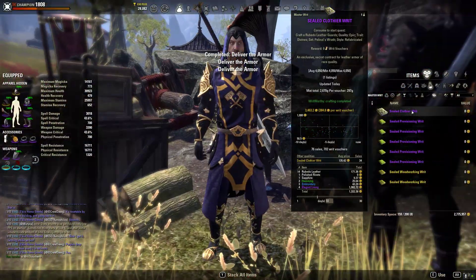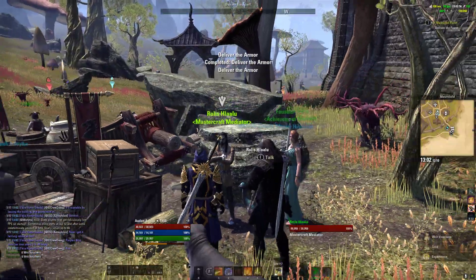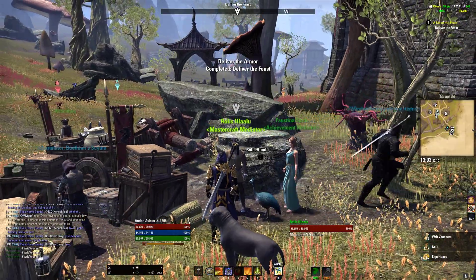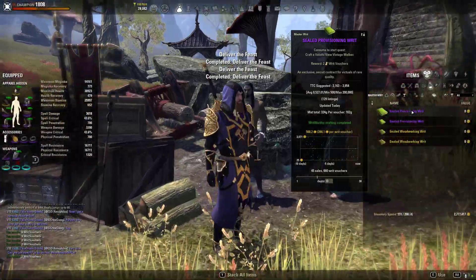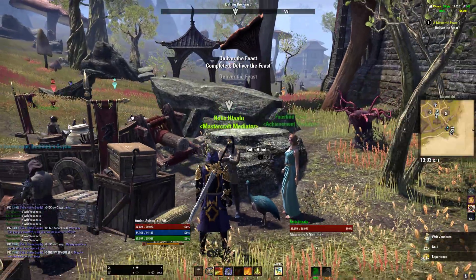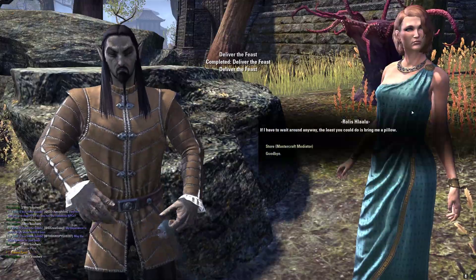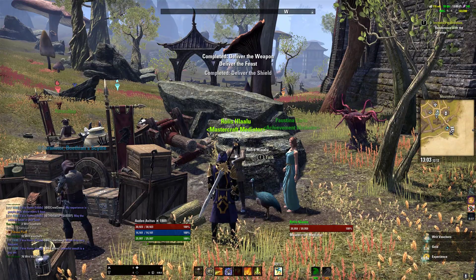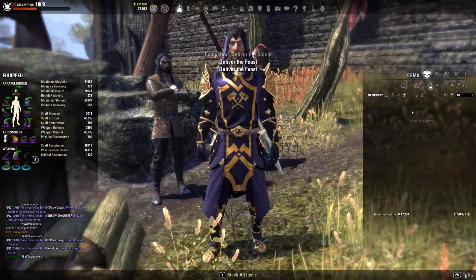Now just hit I to go back to your inventory, then E, E — repeat that loop: I, E, E, E, and so on. That is the easiest way to do your master writs.